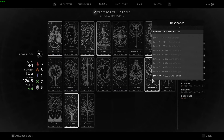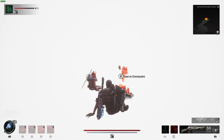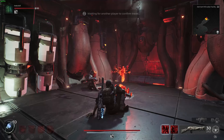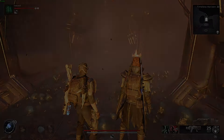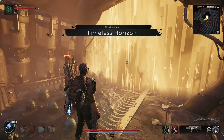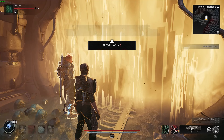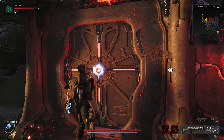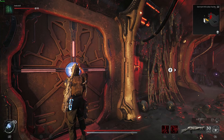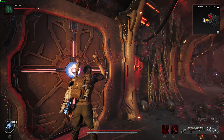Once you kill the miniboss you're going to get the new mutator called Failsafe. This mutator says that your attached mod deals 10% additional mod damage, and at level 10 the attached mod also gains a 15% chance to not consume a charge. I also want to mention the first time you complete this dungeon and the quest complete comes up, you should be getting the Siphoner trait, which is a lifesteal. It's been a long time since I've done this dungeon — I know you get this trait, it's just not going to pop up for me.